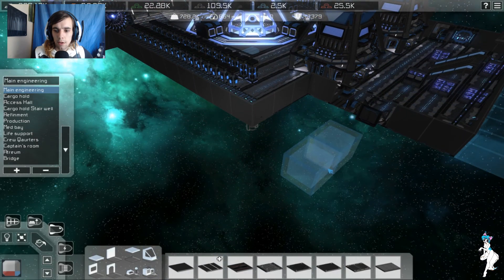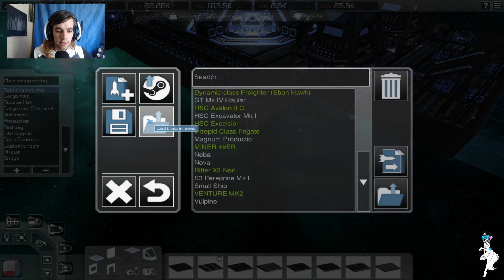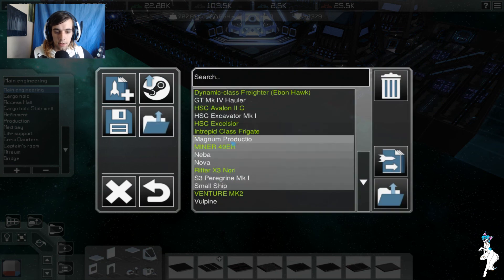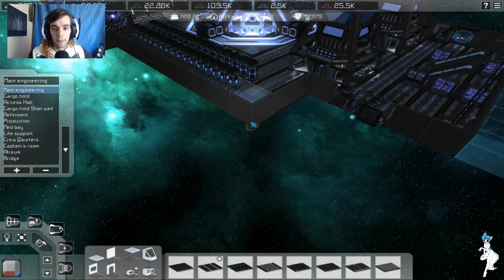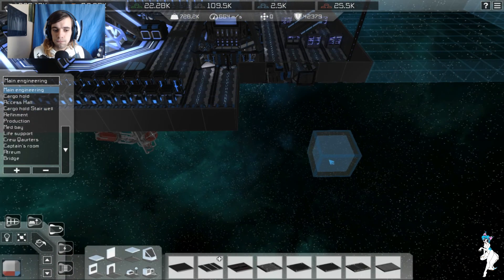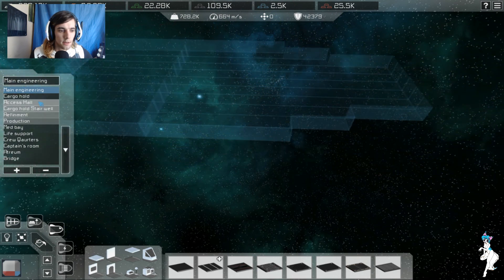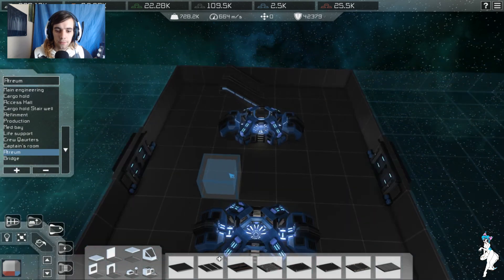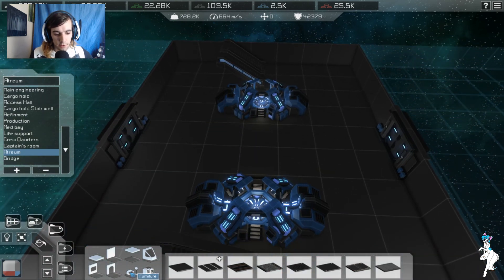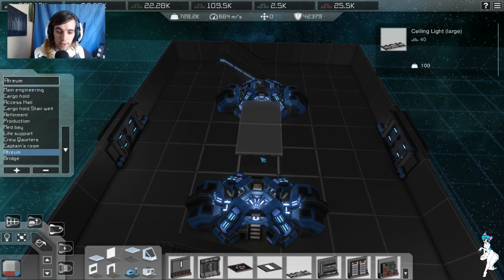Right, so where the hell are we? I think I accidentally just deleted something, so let's reload that because I'm not entirely certain what it was I deleted. Okay, the atrium — here we go. Let's add some lights to this thing because lights are a nice thing to have.